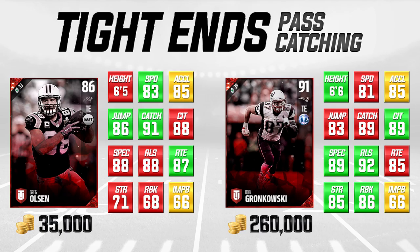The second set of tight ends is for a slightly higher budget. Not everybody can afford 35,000 coins for a tight end, but for those who can and still want to avoid spending hundreds of thousands of coins, I actually think this elite Greg Olson is a very good option. Looking at the attributes where he's better than Rob Gronkowski: speed, same acceleration, better catching, and better route running than Gronkowski. It's actually quite close in a lot of other things — only one lower in catching in traffic, one lower in spectacular catch, and only one inch shorter.